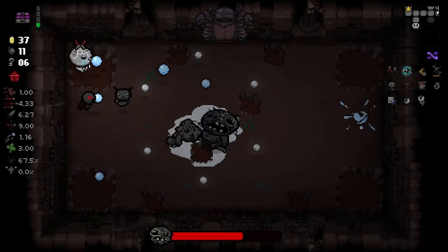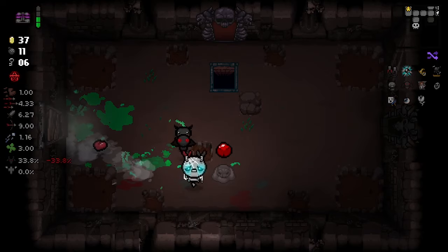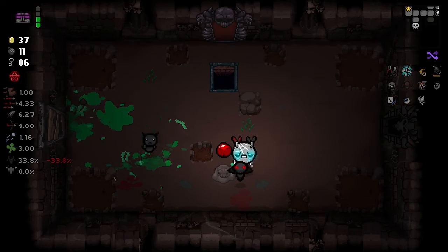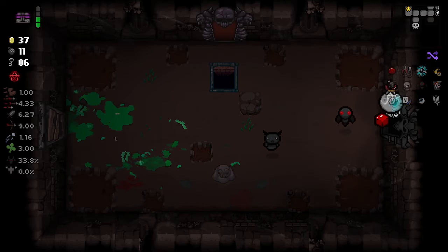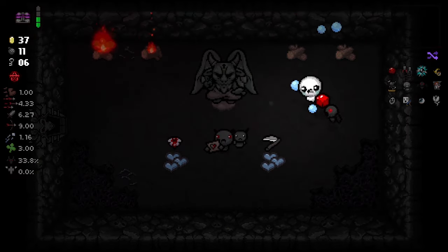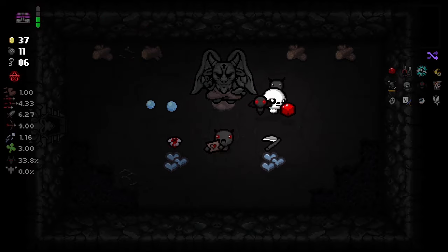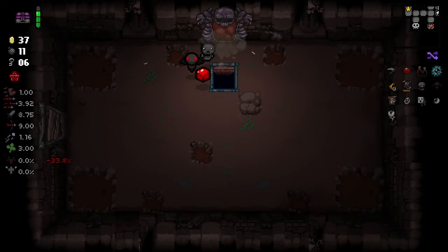Alright, let's kill this boss. This boss is gonna actually drop something good — we can actually get something good. I happened to perfectly grab the bad item. Alright, well, we have some good things in here. Mom's Knife — we're gonna ignore that. I think what I want to grab is Death's Touch. There we go. Our run got a whole lot more interesting after that.